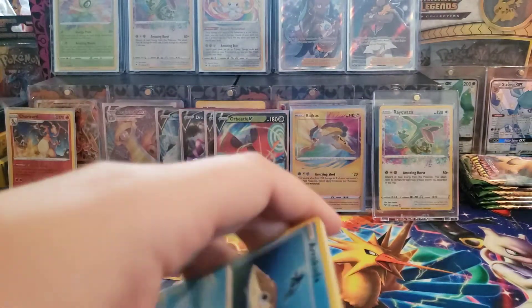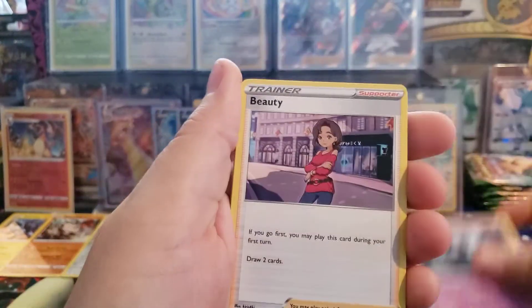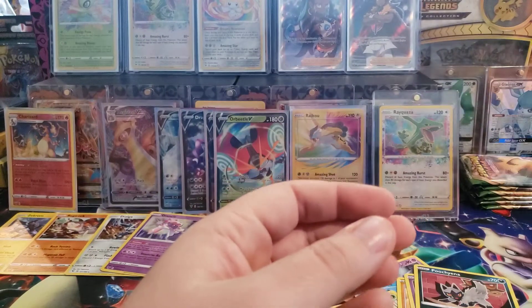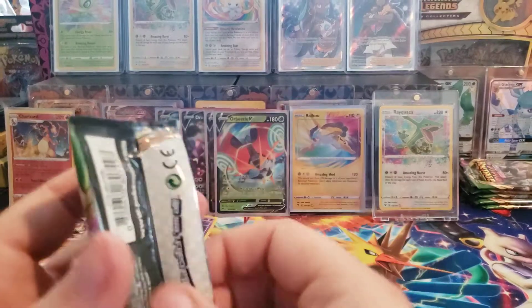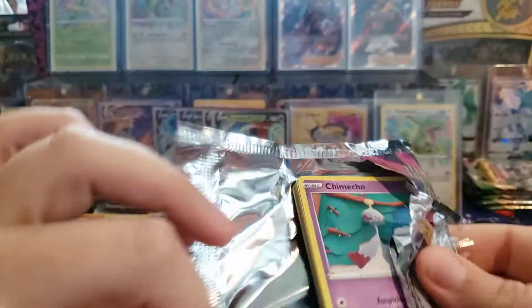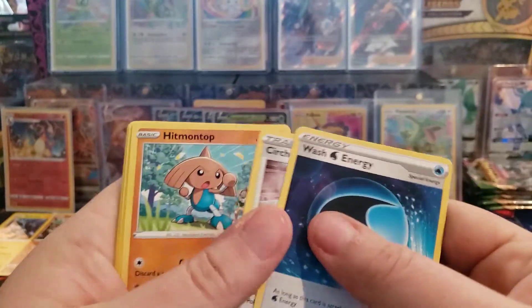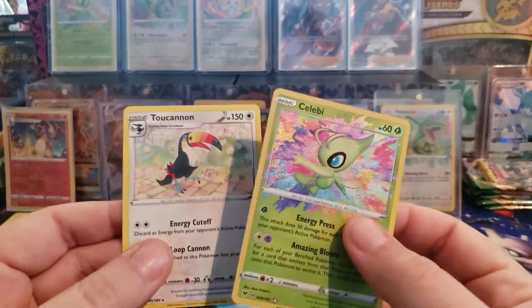I think we should get a few more hits, but I'm just not sure. Energy, Zebstrika, Trainer, Maractus, Seedot, Fanfie, Shuppet, Tiana, Reverse Holo Snorlax - it's a Reverse Holo Rare, that's cool. Snorlax taking a nap. Tons of green codes - let's just roll through this. Oh, alright - how about it? That's our third Amazing Rare from this box!